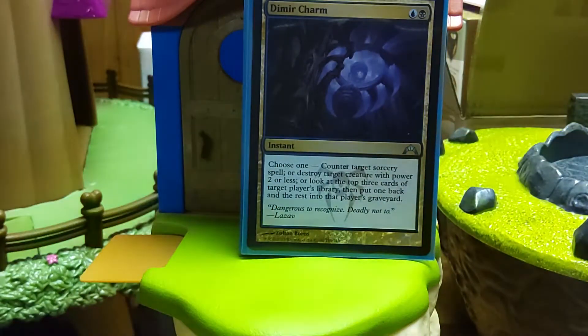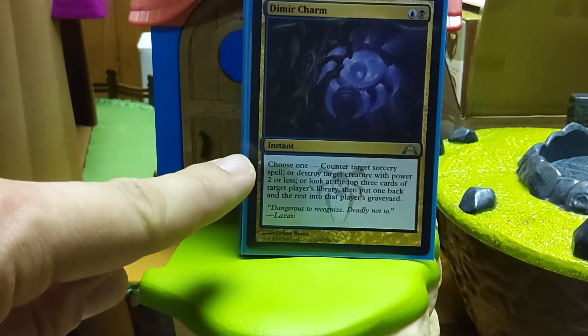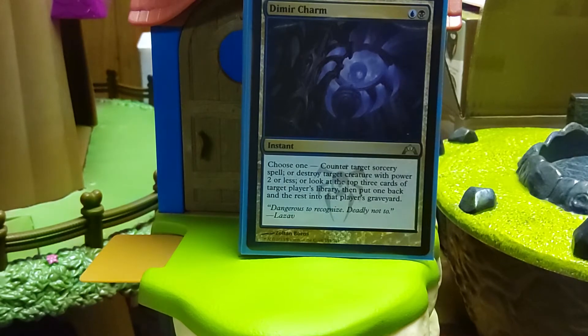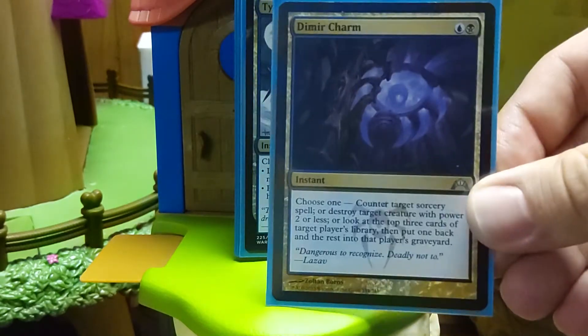Black-Blue — I surprisingly have very few of these cards in the deck. I've slimmed down a lot of them because they seem bloated on the casting cost. This instant has two main jobs: it can counter a sorcery spell outright — stopping Wrath, stopping combo pieces, stop someone's color fixing. Distorting a creature of power two or less very seldom, though it will kill Lab Maniac, and killing Lab Maniac considering it's a win condition is pretty important. And then look at the top three cards of target player's library — usually yourself — put one back and the rest in their graveyard. Or if someone decides they're going to tutor, follow up and nail whatever they tutored for — Vampiric Tutor, Worldly Tutor, those sorts of things.